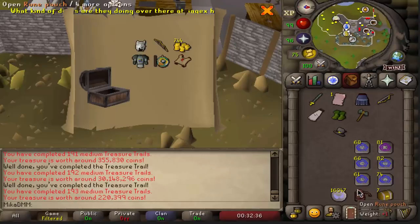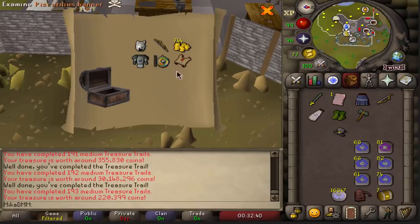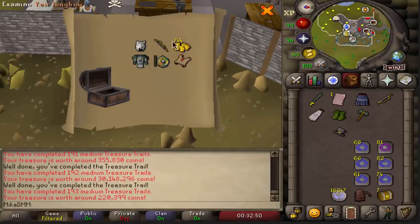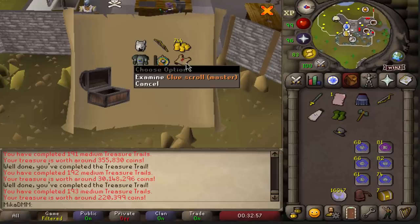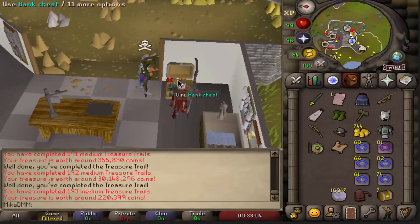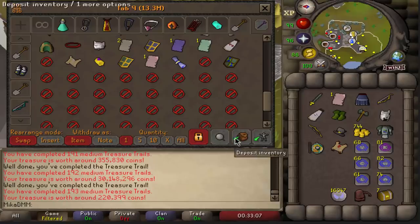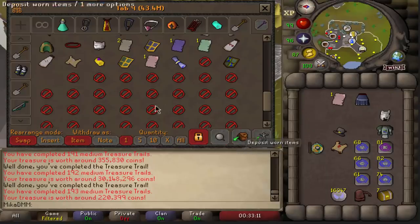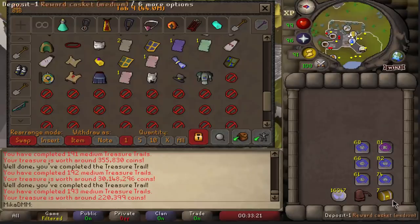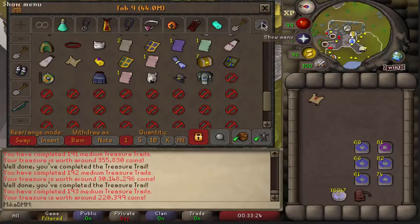We have eight more, might as well open at this point. This is like four unique items in one clue scroll! And we got a master as well, so we're not ending the stream yet. What the fuck is happening bro? Jesus Christ. Let's do the master, and then we have seven more to open. I'm actually not going to be selling the ranger boots. The amount of uniques we've got is insane - that is actually unreal.